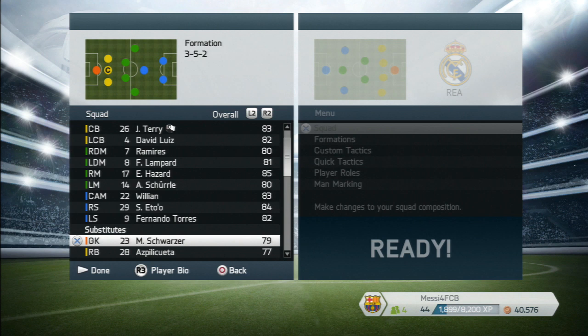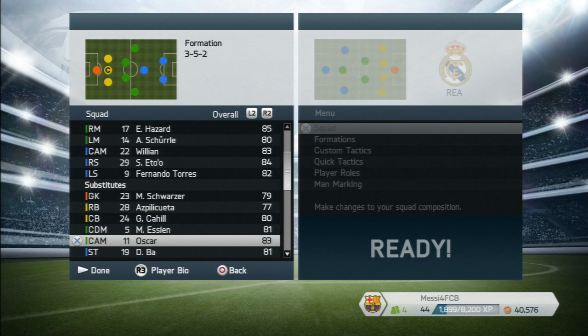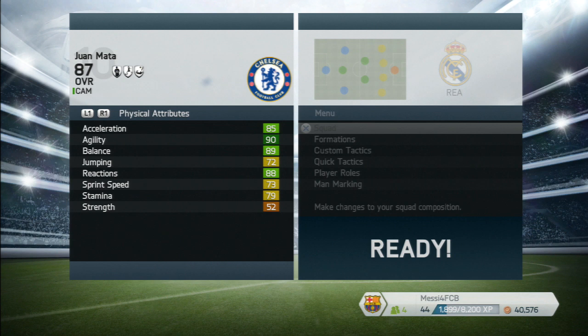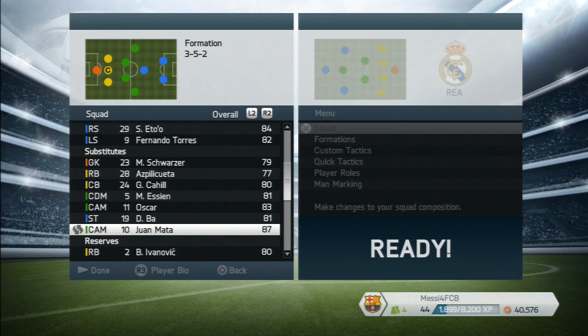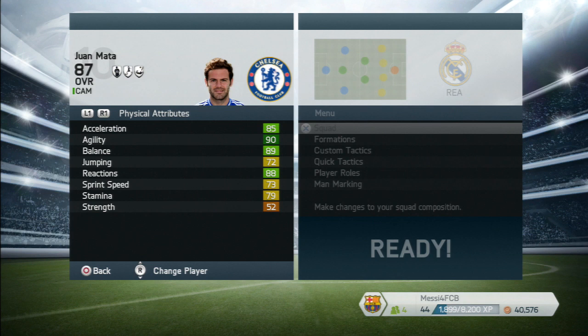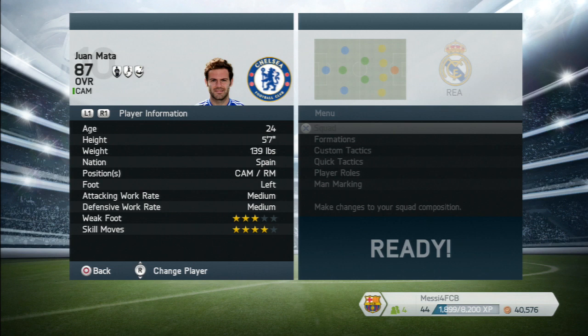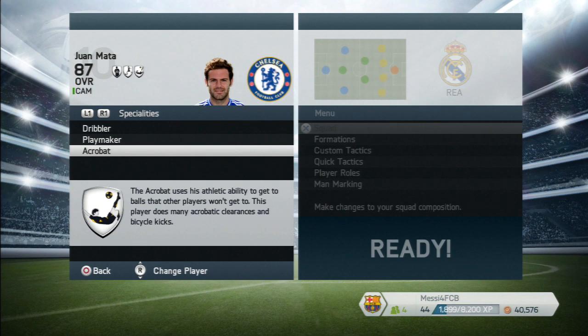Onto the bench: Schwarzer is a great player and a handy signing. Gary Cahill is another useful option. Essien could easily come in for any of the defensive spots — he's got great stats. Oscar and Demba Ba are there too. Juan Mata is interesting — 85 acceleration, 90 agility, 88 reactions, 87 attacking positioning, 89 vision, 89 ball control. He's only 24, four-star skill moves, three-star weak foot. He can play center attacking mid — so if you don't want to play Willian, put Mata in. He's got finesse shot and flare traits, and his specialties are dribbler, playmaker, and acrobat.